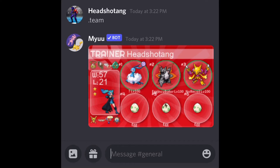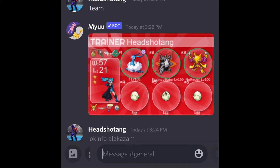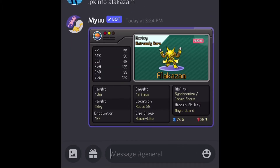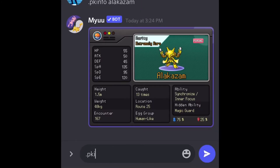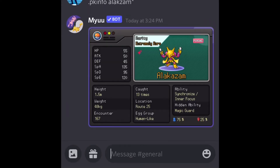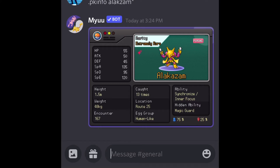First of all, what is a shiny Pokémon? A shiny Pokémon is one that varies in color from the normal version. For example, this is a normal Alakazam, but a shiny Alakazam would be a different color — this is a shiny Alakazam and it has a different color compared to the normal one.